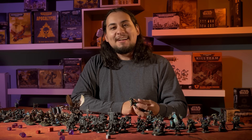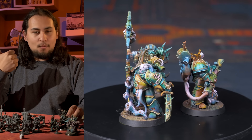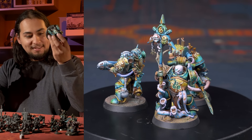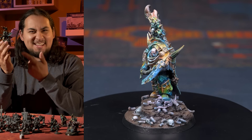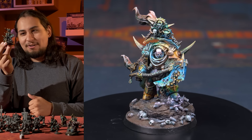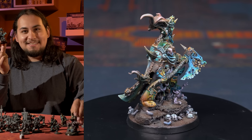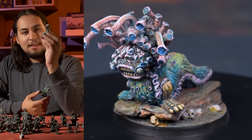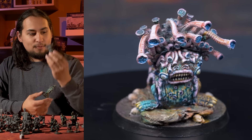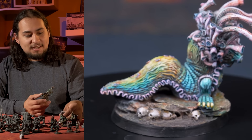First up is my Death Guard. I've told the story many a time — one day I got drunk, and I painted a Death Guard, and I loved it so much that I started a little Death Guard army. Right now I've got one box of Plague Marines, one box of Poxwalkers, a Captain, a Sergeant, a Lieutenant, and a Plague General — he's the leader because he's a lot taller than the normal guys. I also have a super retro Warhammer Fantasy model, a little Slugfella I'm using as a Chaos Spawn, which is fun because Chaos Spawn are quick and it's fun to have something fast in a slow-moving, disgusting Death Guard army.